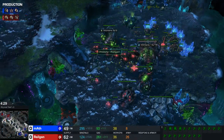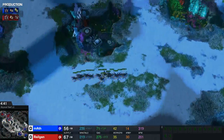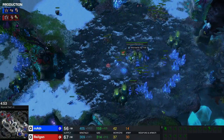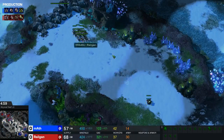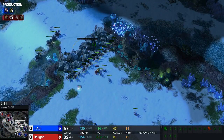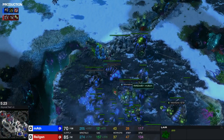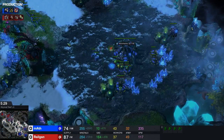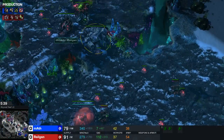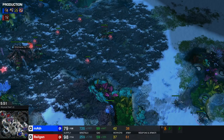So what I'm trying to do is go for 2-base saturation with 4 queens, get a roach warren around the 3:30 mark, and then just go for a big roach push and try to kill my opponent. That's what I've been doing lately and it seems to work fairly well. I don't really need to worry about taking a third base if I play like this, which is nice. I'm opening the rocks right here so I can actually attack into him. What he's doing is lair into +1 missile into roach speed, and he has about 6 more drones than me. I'm going for a big roach attack without roach speed, trying to kill him before he can get anything done.